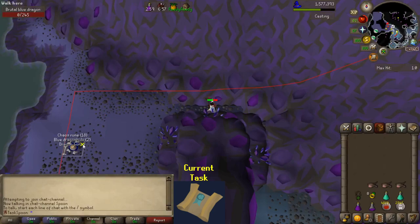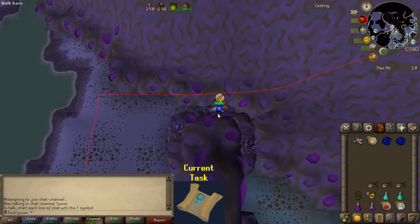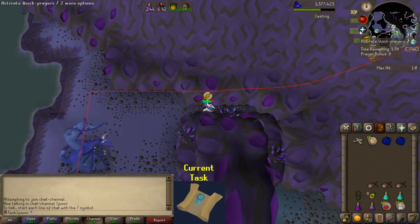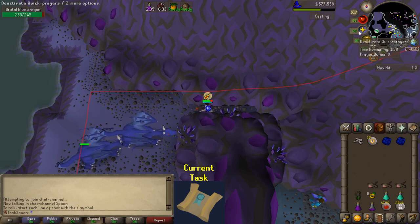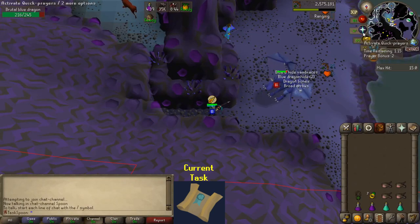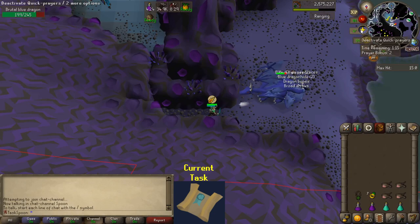That wasn't that bad. I think I'll stay here for a little bit — I don't know how sustainable it'll be but I think I'll be okay. My other option is to range them, which could be a very viable option. The only problem is I don't really have any good ammo. I guess broad arrows are okay, which I could use because I have an anti-fire potion. I'll do this for a bit and see how it goes. I'm pretty sure the blue d'hide vambraces are actually more rare than the body, so I'm sad. Also, I switched to range and I think it's just faster and I don't use death runes, so I'm gonna stick with this for now.